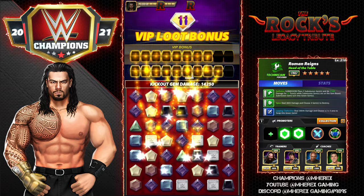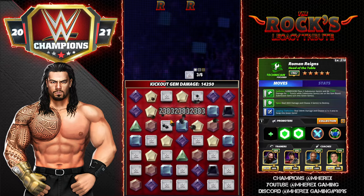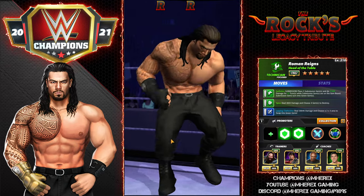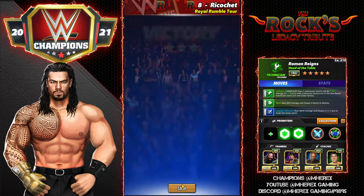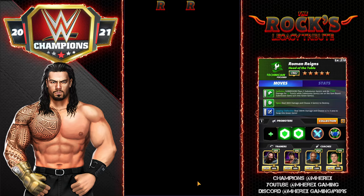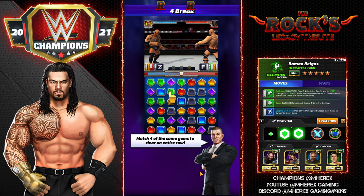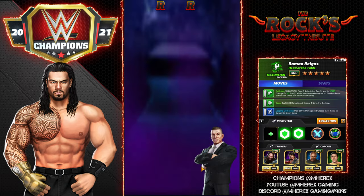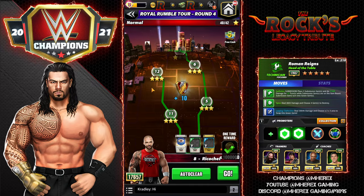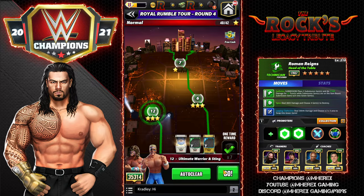That move set still doesn't beat the double red for me, and the botch gem move set played right is really, really strong — and I don't even have the best trainers for that. Now let's look at this in a tag match; let's dust off Jey and check out that family tag link and see how nasty the Guillotine gets.